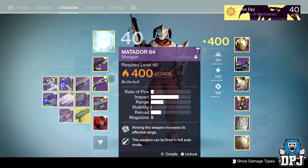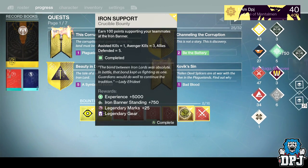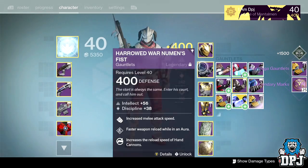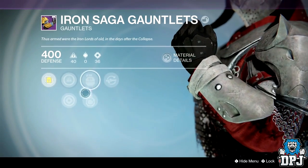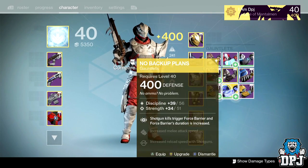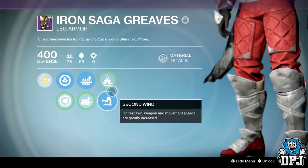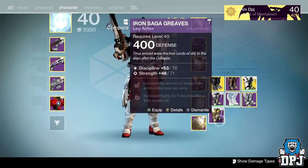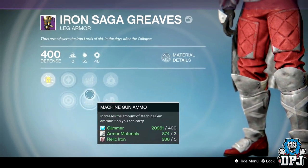Getting into the armor now. My Warlock is not at 400 — oh god, unbelievable. We've got gauntlets and leg armors. The gauntlets have Intellect, Strength, and Scout Rifle Reloader — nothing great, but I do need extra sets of 400 gauntlets since I only have about three pairs. The legs have Shotgun and Machine Gun ammo, Discipline and Strength — that's a good mix. I'm pretty sure I need 400 legs on my Warlock, so if I do I'll infuse them.